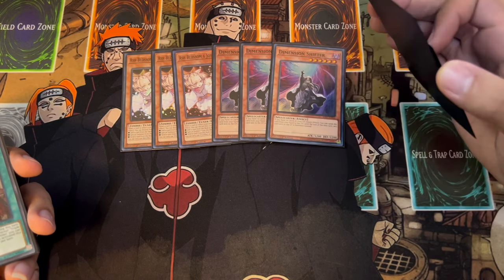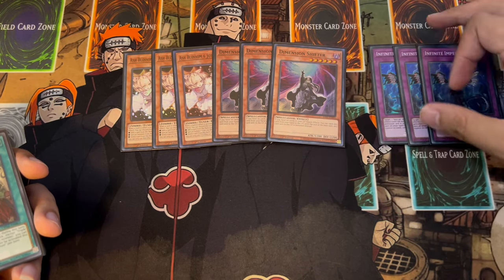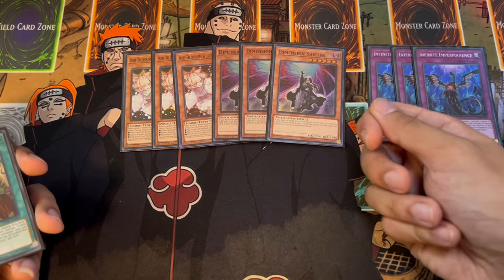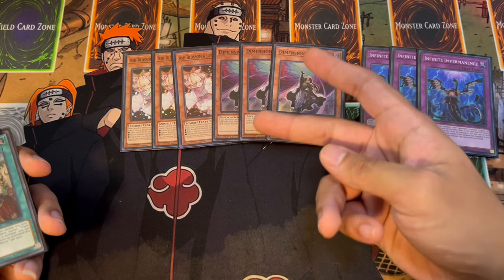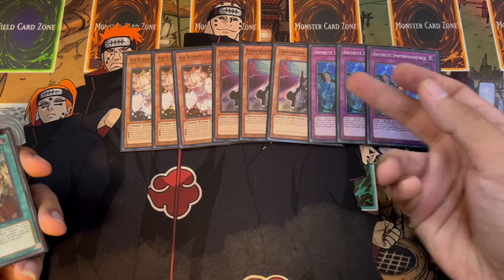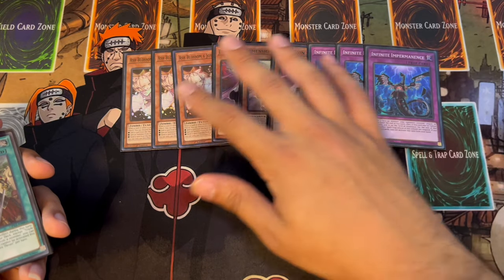Drill and Lockbird is decent, but I'm not playing Drill because we're playing Shifter. I don't want to be stuck in a situation where I have Shifter and Drill — that's really bad to have both because you can't even activate Drill on the Shifter turn, and Shifter a lot of the time against most decks is a turn skip anyway. It doesn't really make sense to have two kind of dead cards together. Imperm and Ash both work alongside Shifter, so if you need that extra layer of disruption, that's what they're here for.